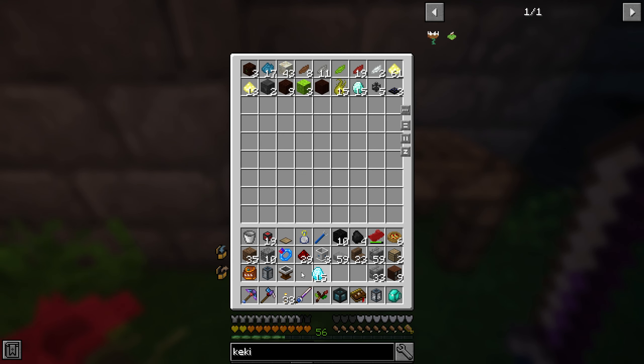I grabbed about 30 diamonds - we dump them in here. We got 15 mana diamonds - that's pretty good, I was expecting like three or four. That's good enough. I did bring our Luminous Crafting Table which we'll set up here for now. The moonlight is pretty decent - I think that's gonna be enough.